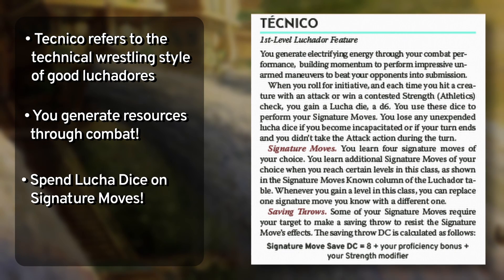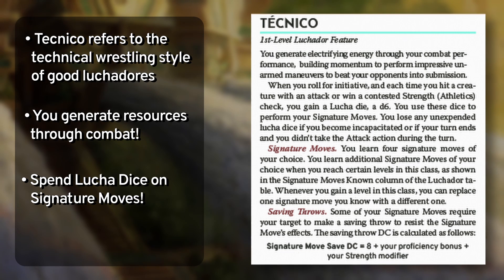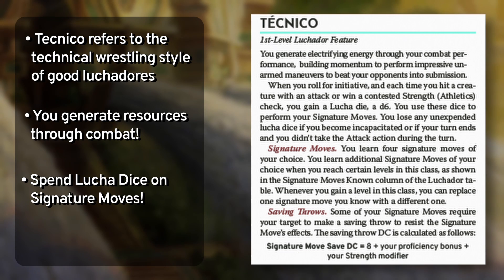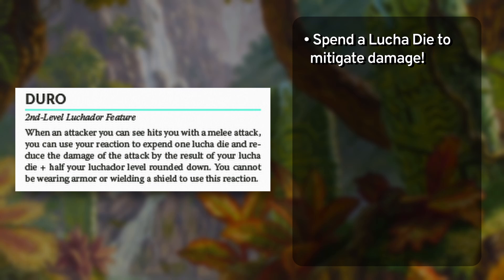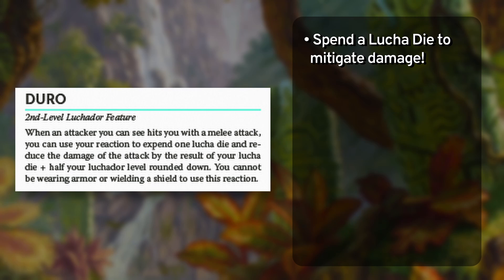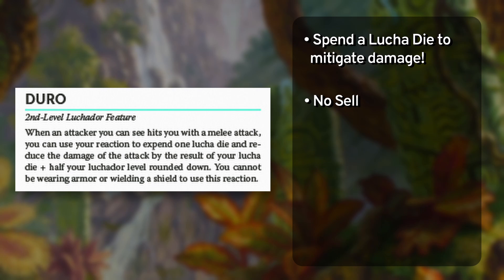After accumulating lucha dice, you can spend them on wrestling-inspired maneuvers called signature moves — a mechanic meant to encourage players to be aggressive and feel like they're comboing off. Next is Doodle, the damage mitigation tool that keeps you in the fight. As a reaction, when an attacker hits you with a melee attack, you can expend one lucha die and reduce the damage by the result of that die plus half your Luchador level rounded down. This gives you the fantasy of shrugging off hits like wrestlers do when they don't sell a move, while also creating tension between spending lucha dice on signature moves or saving them to mitigate damage.